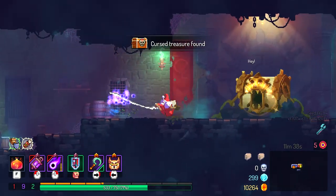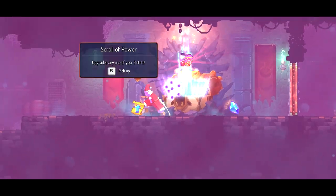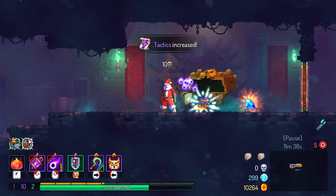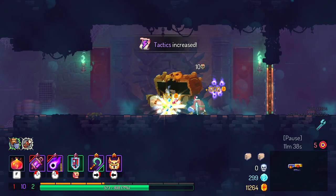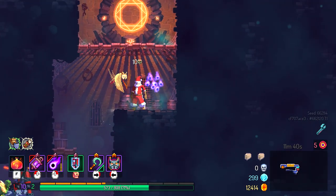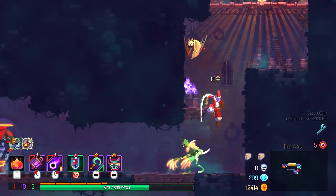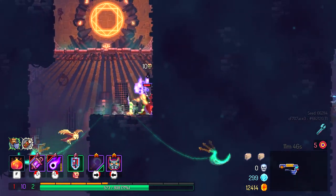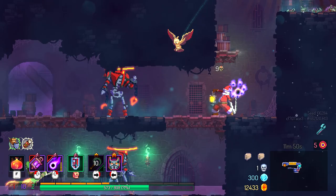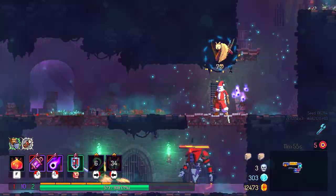For weaknesses, one of the biggest ones is that it has a pretty short range with the swing, so quick enemies can be a pretty big pain to deal with. The ranged attack obviously takes time to charge, so you're either going to have to position yourself well or make use of skills to get a full charge shot off. It is a pretty slow weapon overall — the three-hit combo isn't super fast. It's definitely not slow but it's not on par with other brutality weapons.